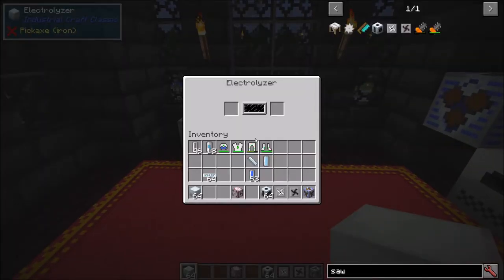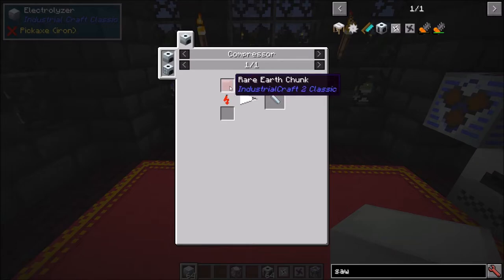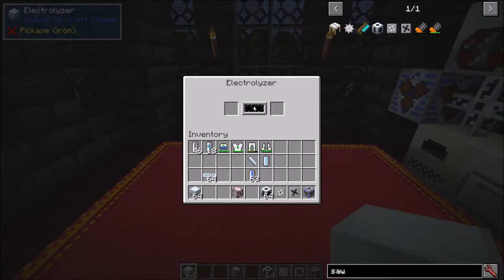The electrolyzer is primarily used for magnetizing dead magnets and electrolyzing water cells. Dead magnets are made in the compressor using rare earth dust from the rare earth extractor — we'll get into that shortly. If we place a water cell in here, it starts running with a faint static sound, filling an internal bar as it electrolyzes the water cell. If I pull the item out, it stops running but keeps its accumulated power. Throwing a dead magnet in there, it continues charging up — and when that bar fills up, it magnetizes the item and you get a magnet from it.